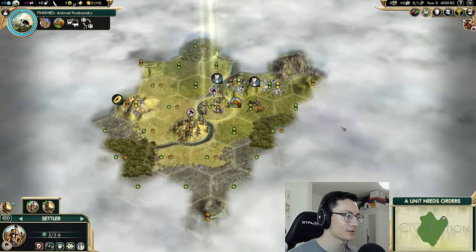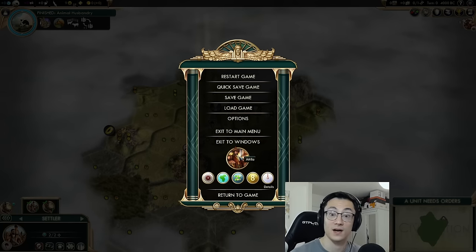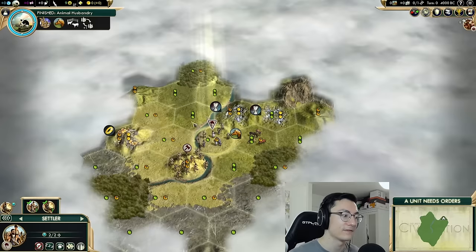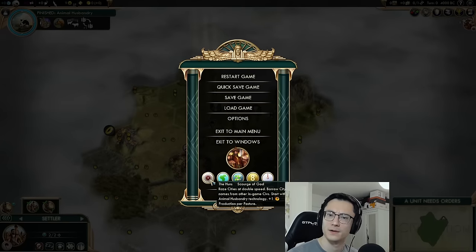We've chosen the Huns for this and we are playing on a Pangea map, standard map size, eight civs, deity difficulty, and quick game pace. The Huns are a pretty good civ actually, even if you're just looking to do a regular game — they have a handful of bonuses which are good for regular games, not just domination.